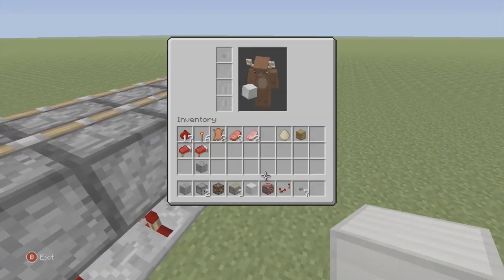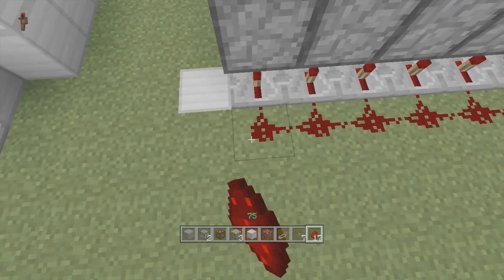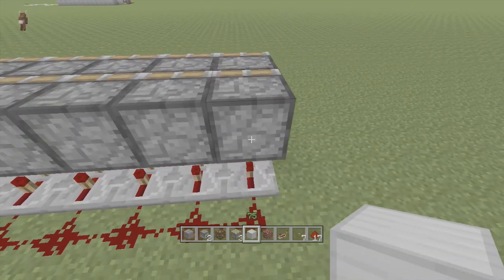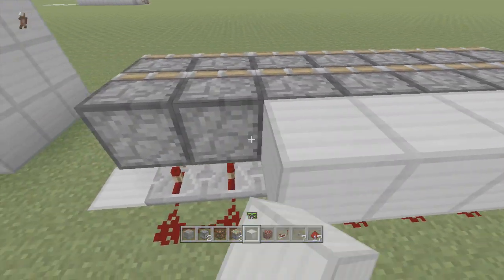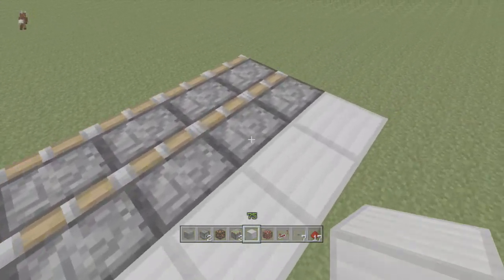Then hook it up with redstone dust. Like I said, you get up to 15 — beyond that you'd have to put a repeater, but that puts the others on a different setting which I don't like, so I usually keep it to 15. Next, put blocks up all along the back of these sticky pistons and put some more redstone dust all along that.